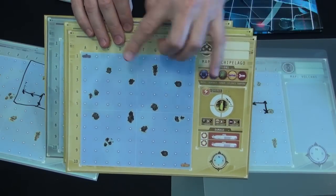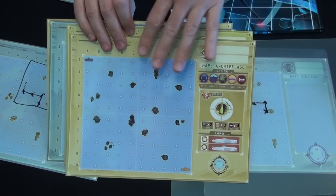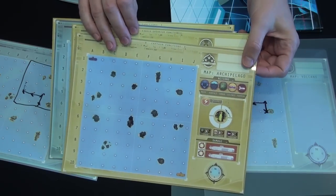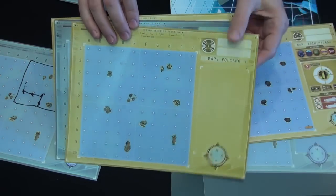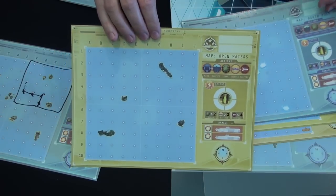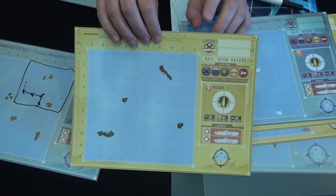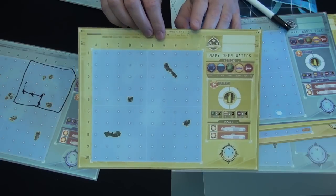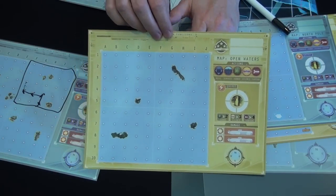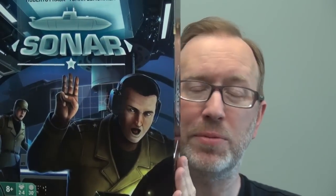As for the maps: Archipelago has tons of islands, making it easy to determine where someone is and easy to box yourself in. Volcano has fewer land masses, North Pole even fewer. In open waters you're just running around, taking pot shots with torpedoes. Whoever deals two damage first wins. I've played Sonar twice on a press copy, both times with two players — solo games where you handle both sides, shooting back and forth.